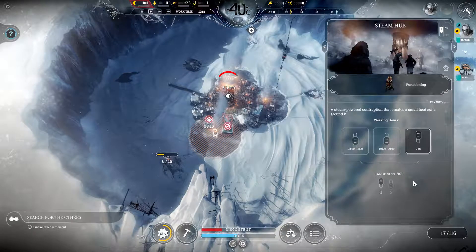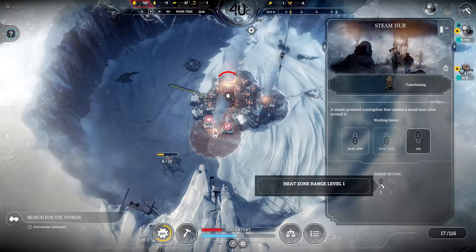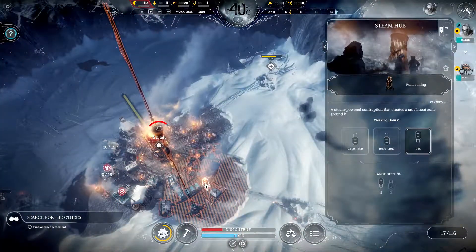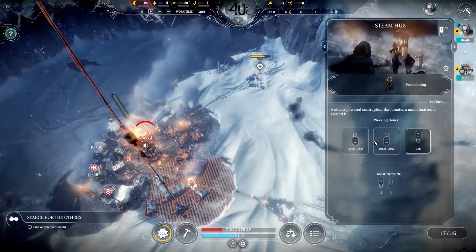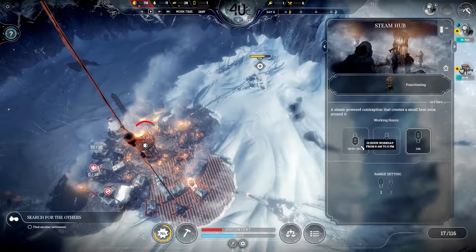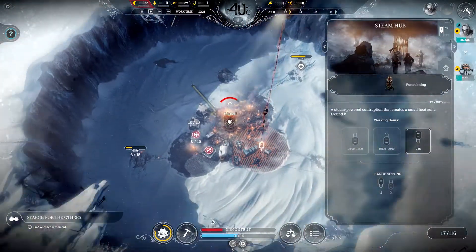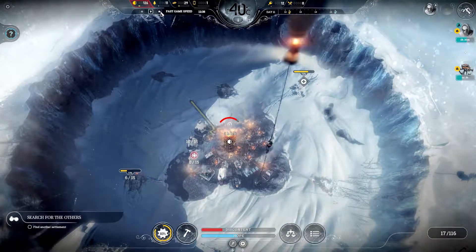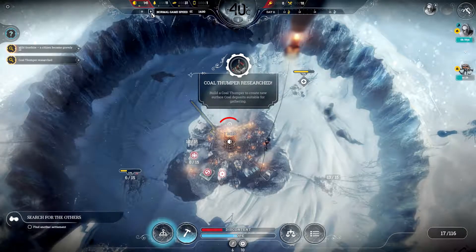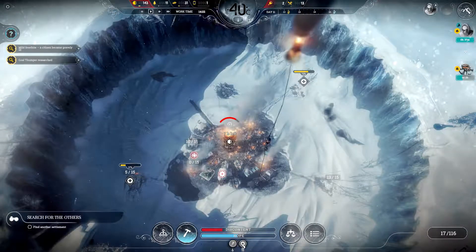I can boost the range on this. It's set to 24 hours. Range setting - you can't increase the range yet. We need the wood team back with the wood. Speed this up. Food is dire again. Mild frostbite - a citizen became gravely ill, though they're going straight into being treated. Cold thumper researched. I feel like we need to upgrade the hunting now.